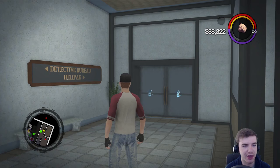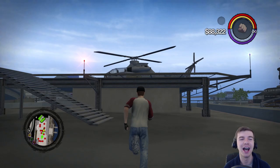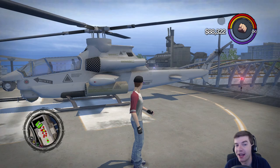So if you look here on the sign, it says the Detective Bureau is over there, and over here is the helipad. So you want to go out here on the helipad. And lookie there — a Tornado attack military chopper, just right here, right for the taking. Now, I have heard that sometimes it's not here. I have personally never found that to be the case — it's always been here for me — but some people have said it's not, so make of that what you will. If it's not here, I guess wait a while and then come back later.